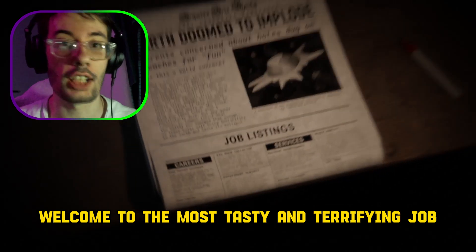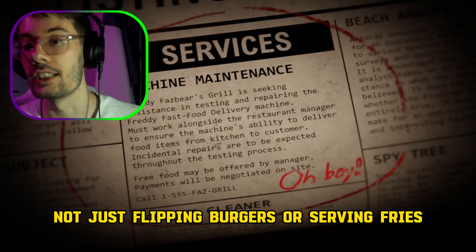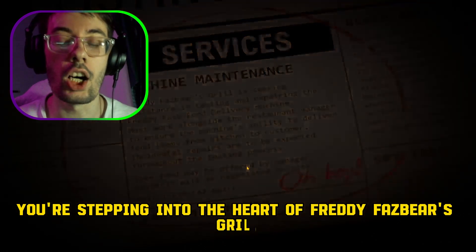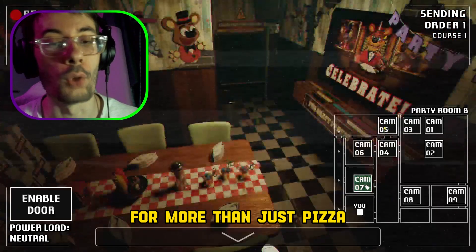Welcome to the most tasty and terrifying job you'll ever have. In A Bite at Freddy's, you're not just flipping burgers or serving fries. You're stepping into the heart of Freddy Fazbear's Bear Grill, where the steaks are high and the animatronics are hungry for more than just pizza.